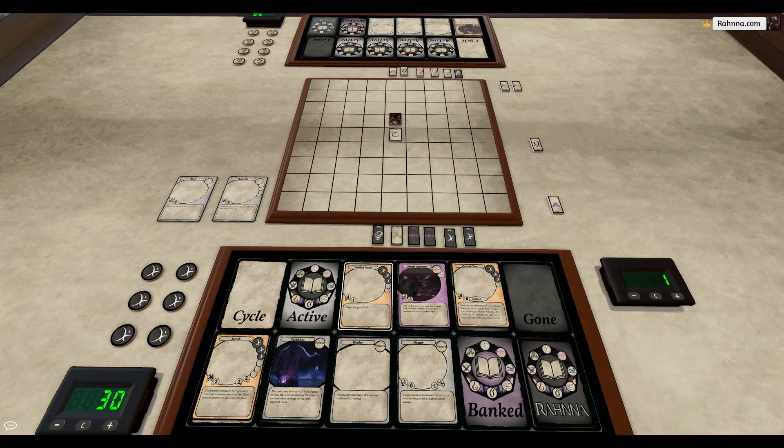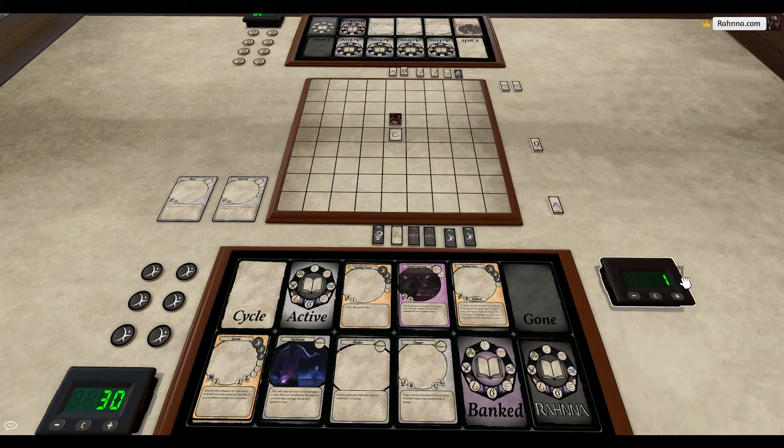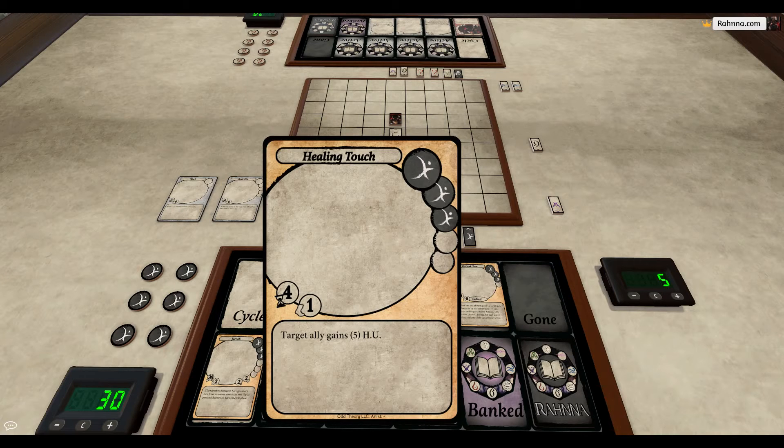If we were to activate healing touch, which you can see on the left has a cast time of 4, on time unit 1, it would take all of time unit 1, all of time unit 2, all of 3, and all of 4, and it would push us into time unit 5. We would be able to continue on with our turn from there. During that time period, we aren't allowed to do any other actions, because our character is going through the action of casting this spell.